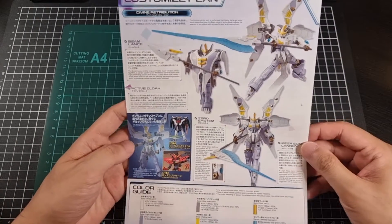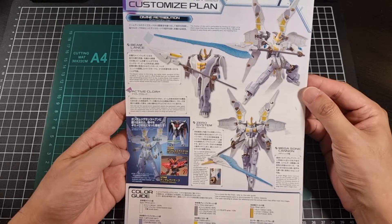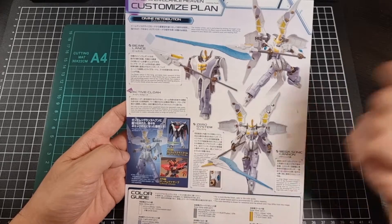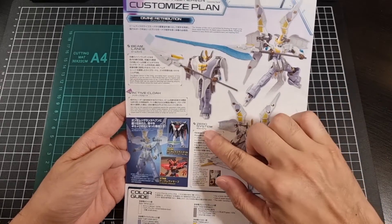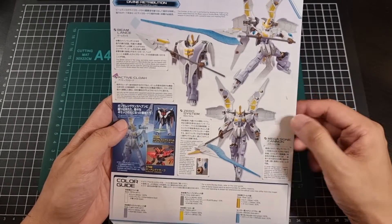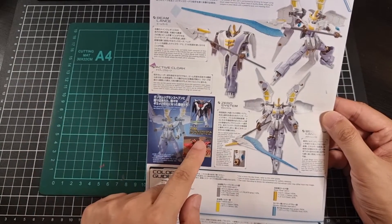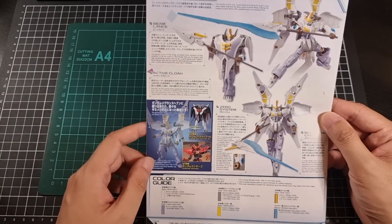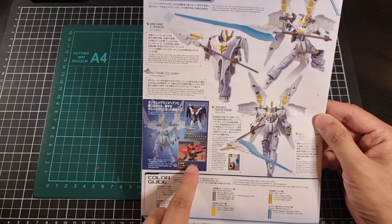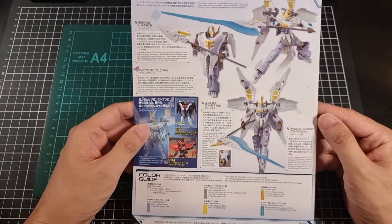So on the front and on the back — a rehash of what we saw on the side of the box. We have the active cloaks, the beam lance, and there is a Zero System apparently installed as well according to this little blurb. The Mega Sonic Cannon which is in the middle of the chest, and looking at the sources of inspiration — the Death Scythe Hell as we knew, through and through. But the Gundam Virsago was also a bit of an inspiration, and I assume that is in regards to the Mega Sonic.